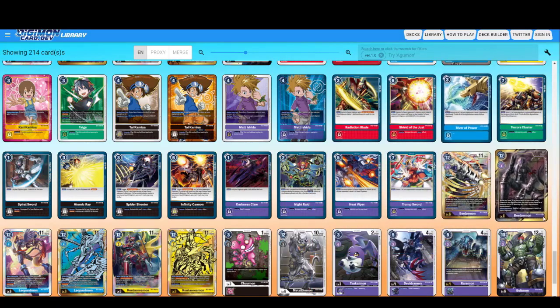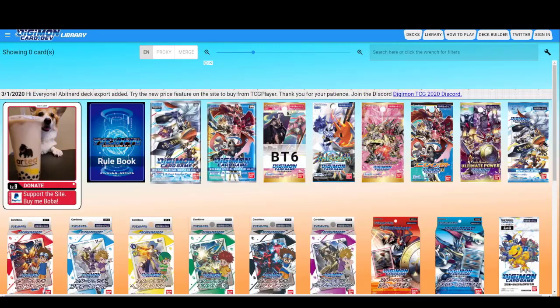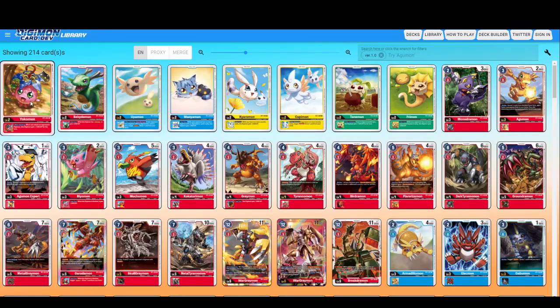Now that we're done with rarities, let's start checking out the cards themselves. So far there have been two booster sets released in English: the Release Special Booster Box Version 1.0 and the Release Special Booster Version 1.5, and the three starter decks — Gaia Red, Kokaito's Blue, and Heaven's Yellow. Let's start with the Special Booster 1.0.